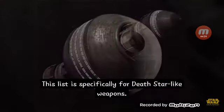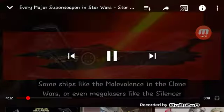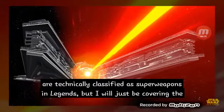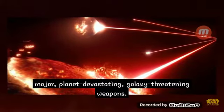This list is specifically for Death Star-like weapons. Some ships, like the Malevolence in the Clone Wars, or even Megalasers like the Silencer, are technically classified as superweapons in Legends, but this video covers only the major, planet-devastating, galaxy-threatening weapons.